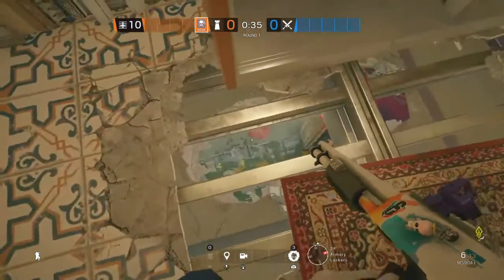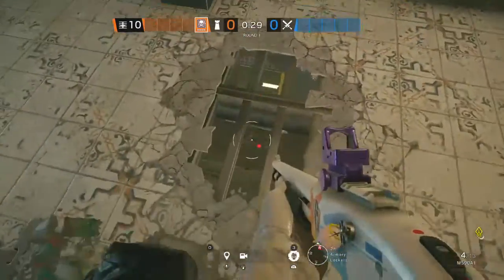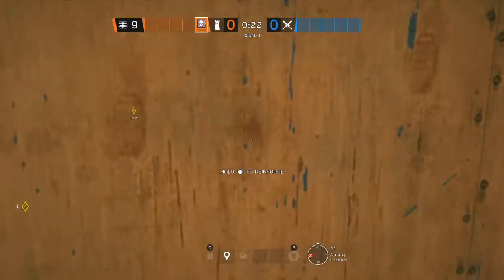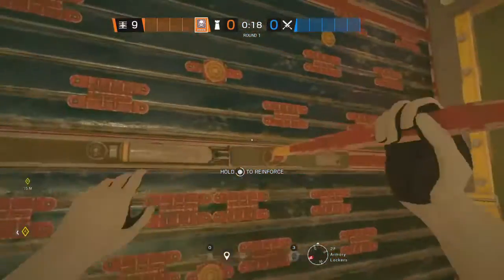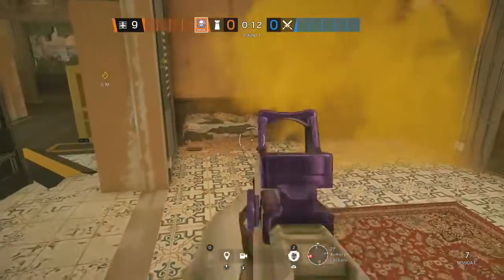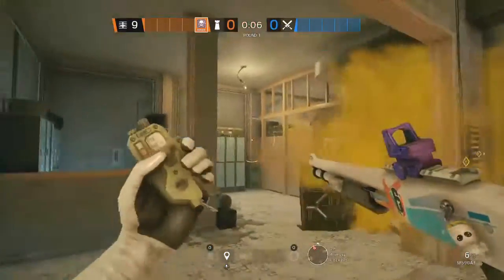So if Ash comes through, you can shoot her, or you can make shotgun holes here. It looks onto the stairway, so if someone tries to go through there too. You might also want to reinforce this wall. Then you can just glitch smoke it, and if you're on the other side, you're going to have a nice plant here. And then you have your foot holes here. That's basically what you're going to be doing with Smoke.